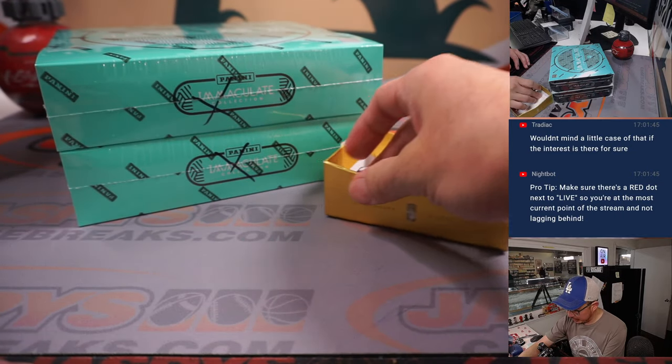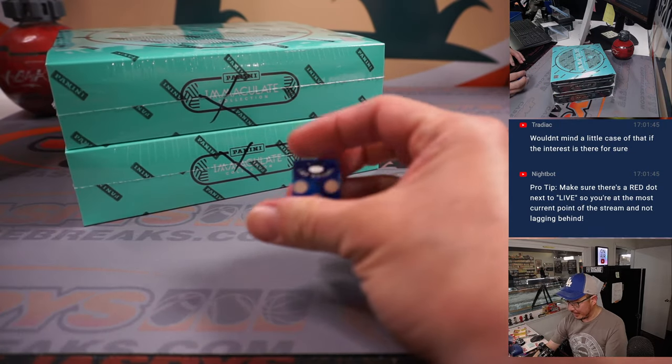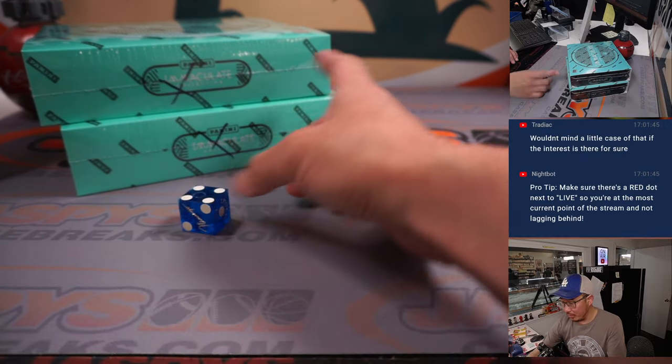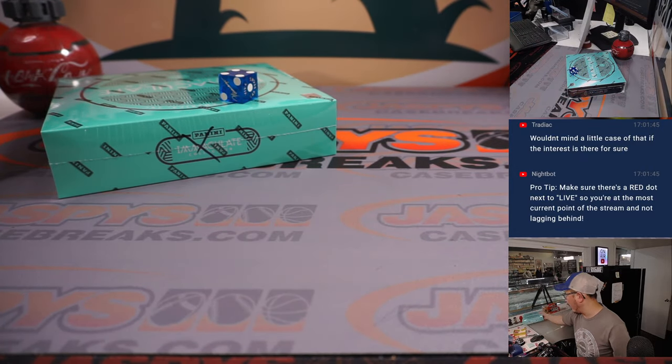Let's use the Smackdown die, the blue one — one, two, three for the top box; four, five, six for the bottom box. And it's four. This will save for break five.